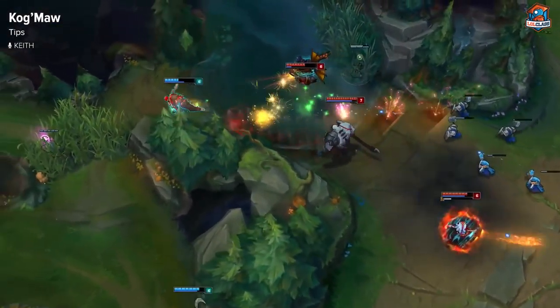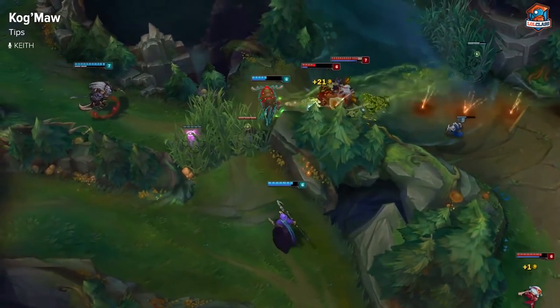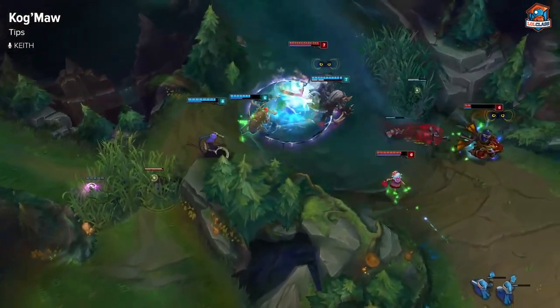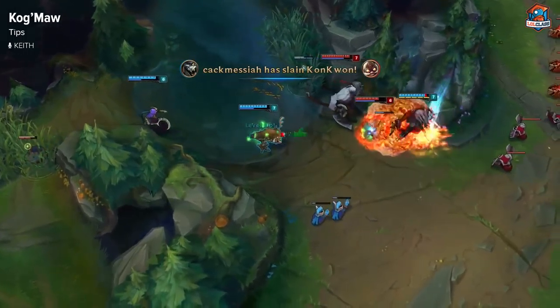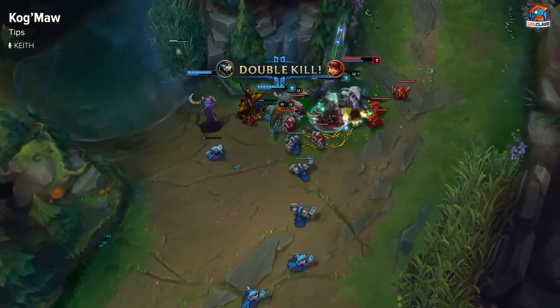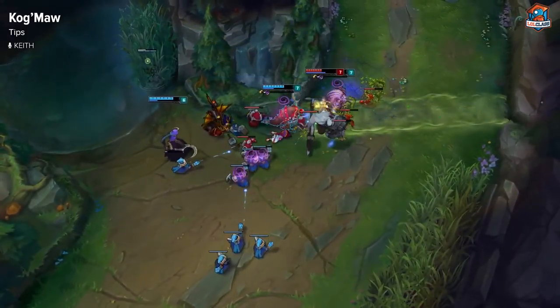The combo I always use for maximum damage is auto-attack, E, R, auto, and then Q, because you want to make sure that your damage dealing abilities hit first. Using your Q only really matters against tanks to shred armor. If you're really far away from an enemy, you can use your ult first to deal damage and then follow up by using your other abilities.